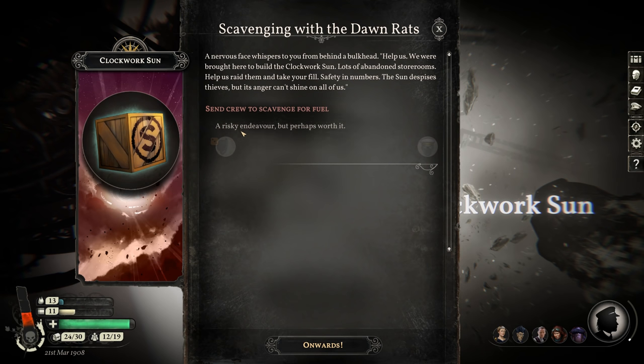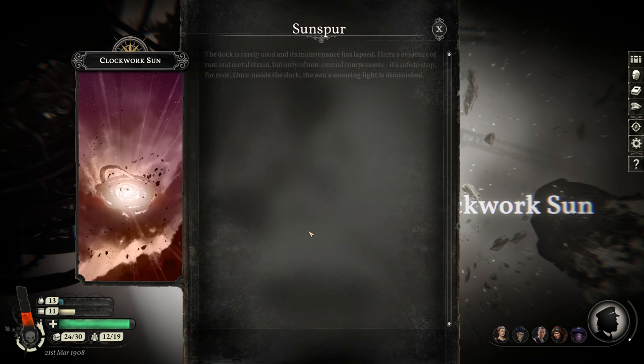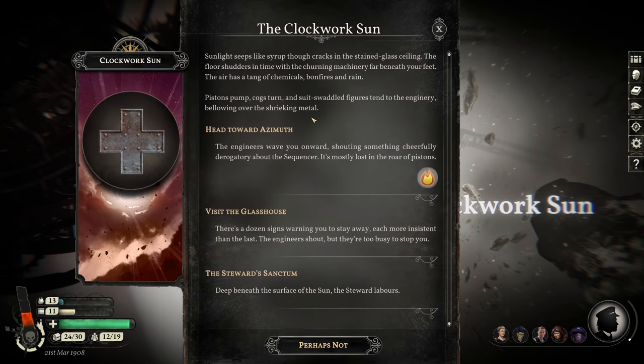Yes! Hours pass before your crew members return, rolling freshly unearthed barrels. The leader hands them to you with a carefully gloved hand. I'm sure their hand has turned to glass. Three fuel — nice.